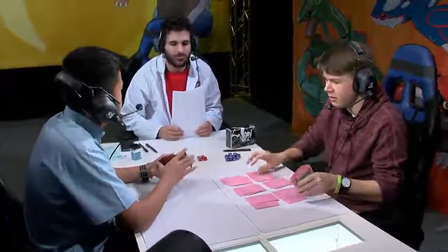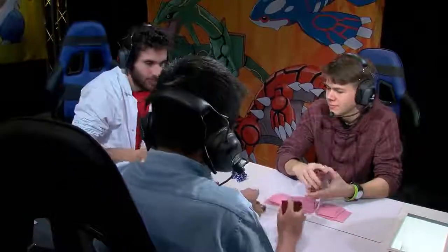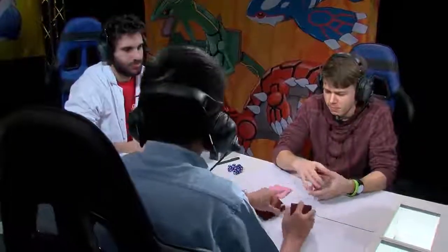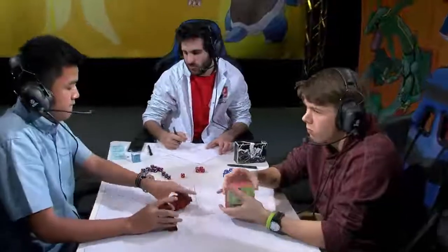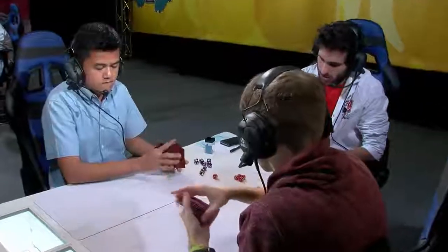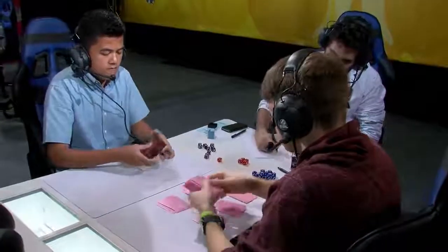Let's see how the hand cards of the players turn out for game three. Although, saying that — in game one the Garbodor does obviously stop the Steam Up, which means the non-EX Volcanion can't get a one-hit knockout with Power Heater. But at the same time, if you're not getting a one-hit knockout it doesn't even matter too much, because you can just attach energies to stuff and trade really efficiently, given the weakness and the fact that the Volcanion EX has such an insurmountable amount of HP to knockout with Vespiquen.